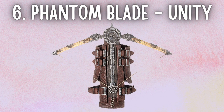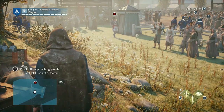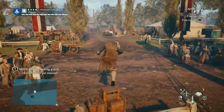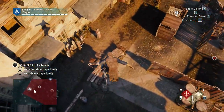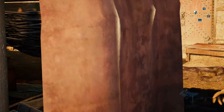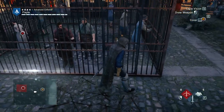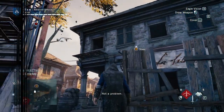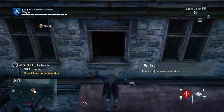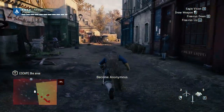Moving on to number six: the Phantom Blade from Unity. In Unity, we got a hidden blade with a mini crossbow attached to it. The Phantom Blade has a lot of admirers, but from a functionality standpoint, it's a massive downgrade from previous games. Almost two centuries earlier, Ezio was using a Hidden Blade with a gun — and in the 1700s, Arno was carrying a crossbow bolt launcher. The bolts are bigger and awkward to carry during free-running, essentially an accident waiting to happen. Although they can shoot berserker bolts, it belongs on spot six.